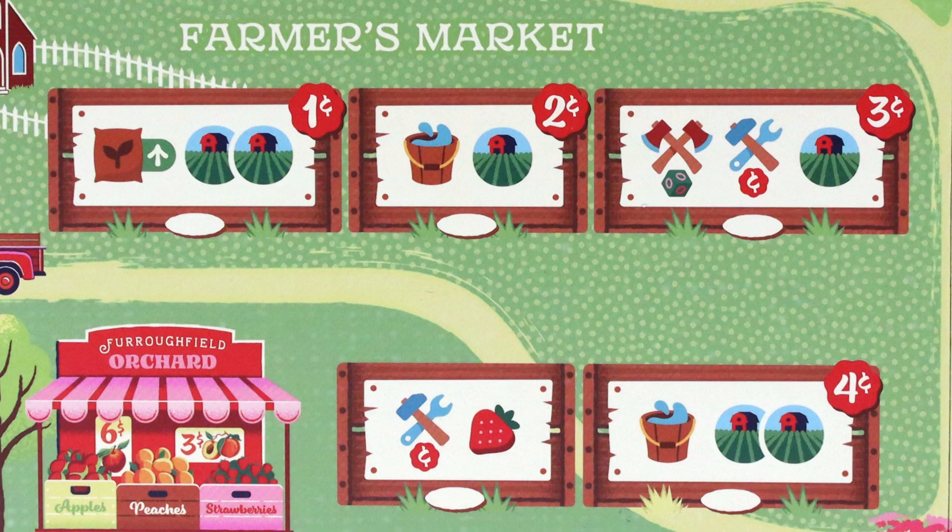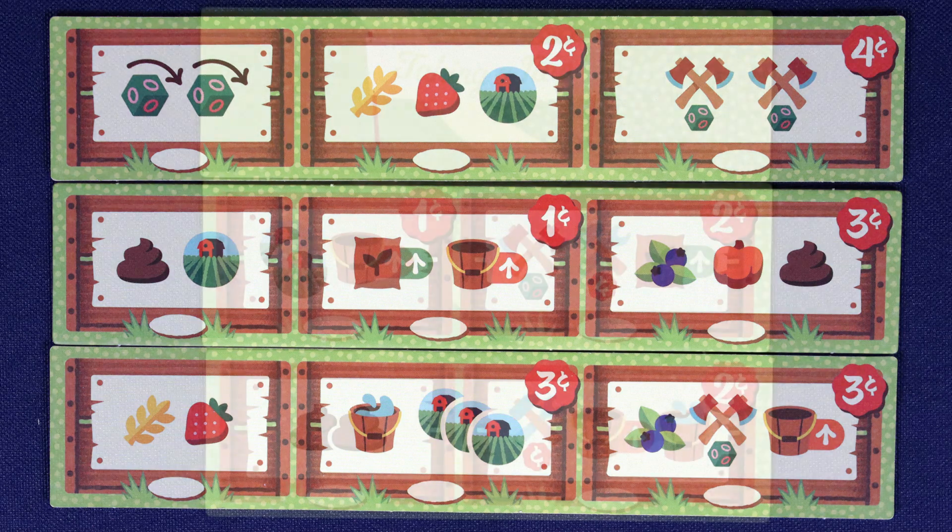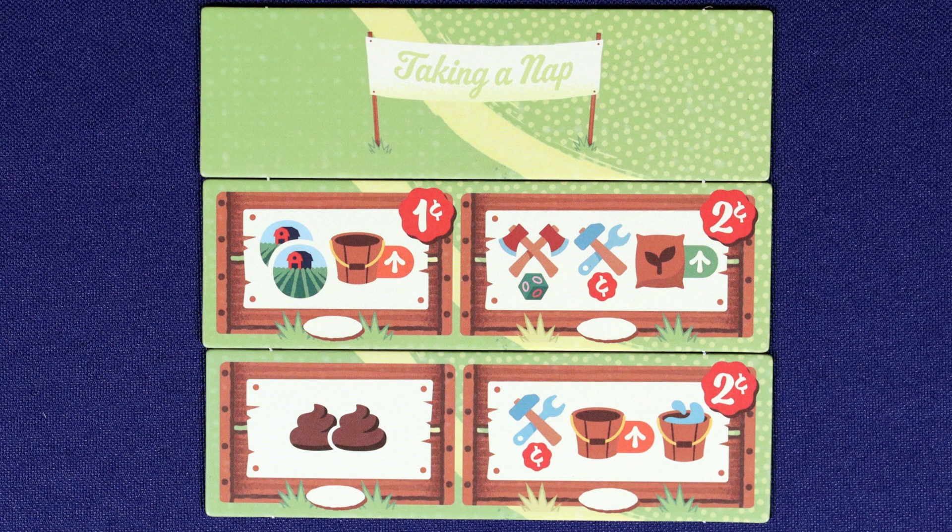It's still worker placement with blocking, so if someone gets to an action before you, you can't do it the same way. That's where your character's special ability, farmhouse ability, and purchased buildings come in, giving you more options. The farmer's market is essentially a once-per-game action where you pay more but get multiple things in one go. Bottom line: this is not a point salad game — it's about crops.